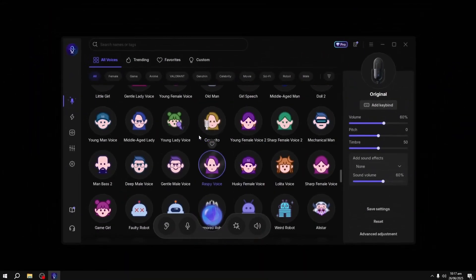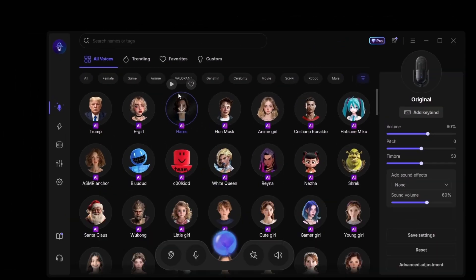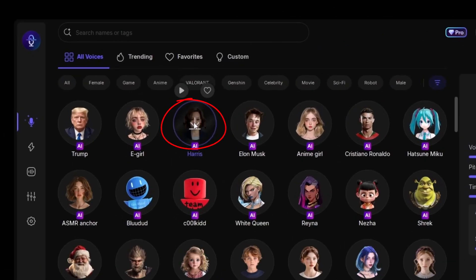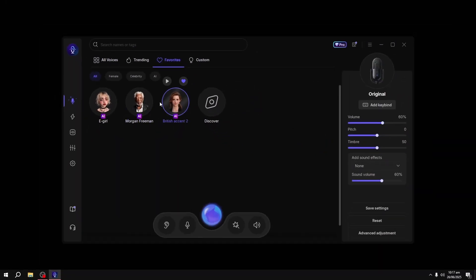Let's keep things simple. First, click the AI voices filter. When you click on a voice, it'll download and activate. And if you like one, just tap the heart icon — it adds it to your favorites for quick access. I've already picked out three voices for today's test.